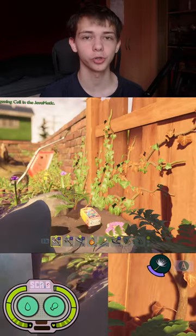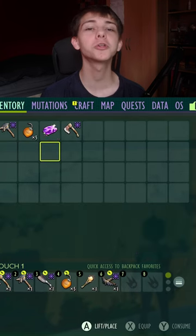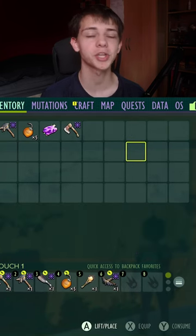This is what it looks like on the hood. And this is what it looks like inside of your inventory. Make sure you collect all the Scabbies in the game in order to get 100%.